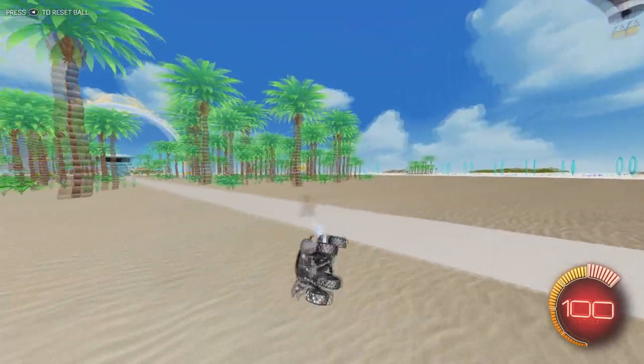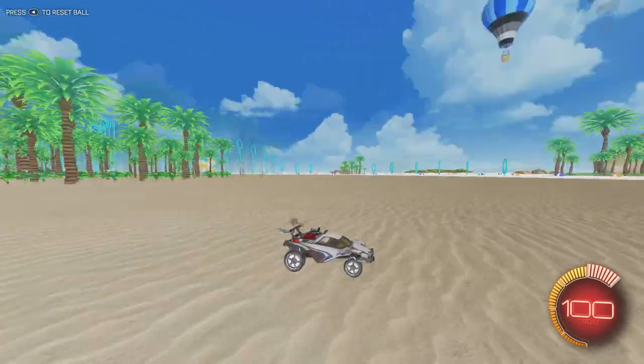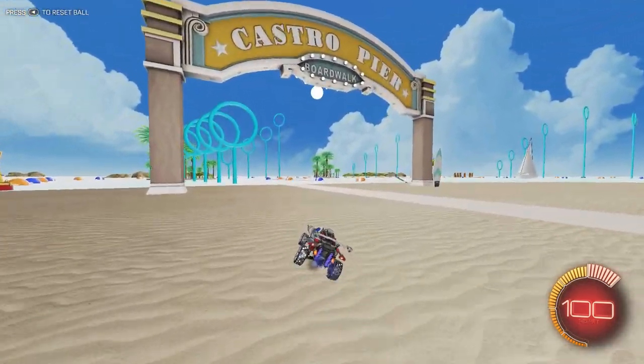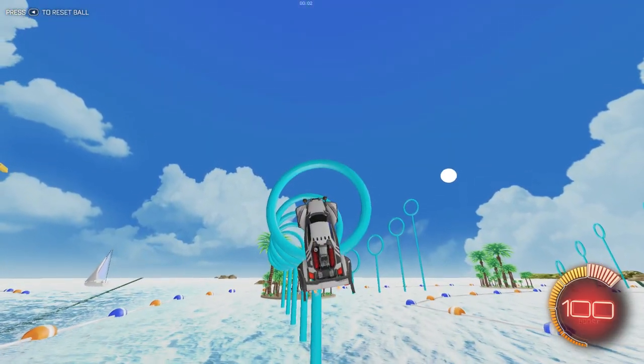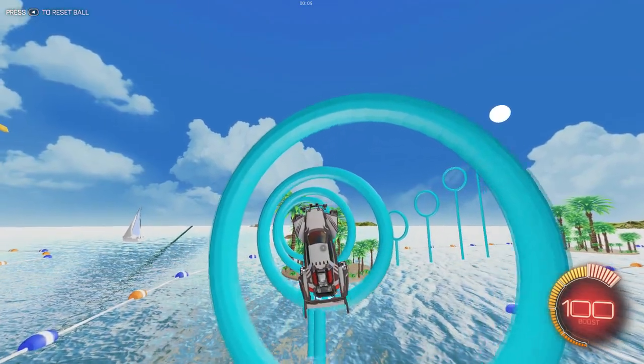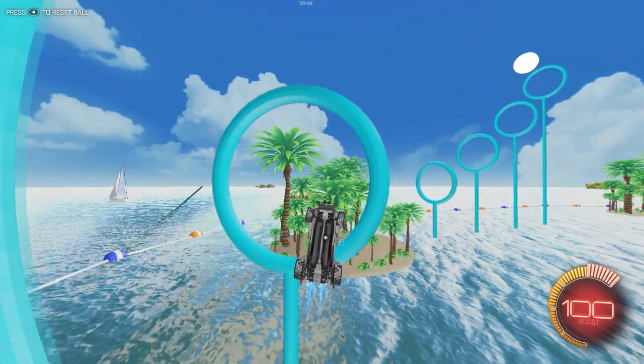This workshop map helps you improve your aerial control by a large margin. It's called Speed Trials Number Two — Blue Hoops — and it's really nice looking. Here's Level One, and you can go backwards if you'd like.